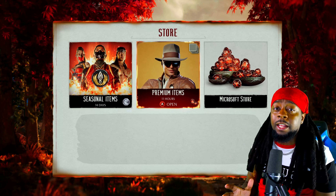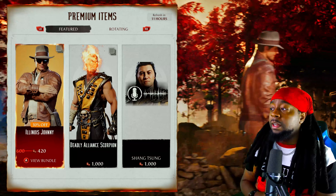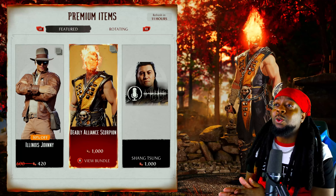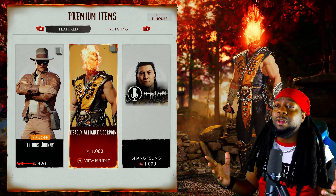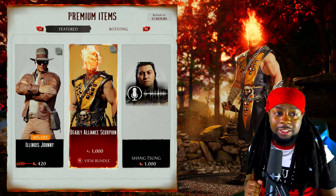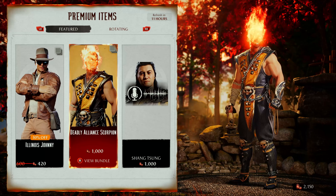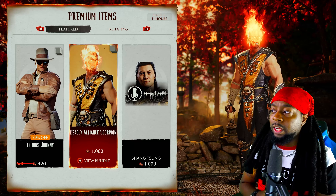So if you want this outfit — and I'm telling you, you definitely want it — make sure you go get it. We have Deadly Alliance Scorpion here y'all. So beautiful. I gotta get out the way because y'all gotta see this. Check out the beauty of that costume y'all. We're gonna go look at it in the raw screen here in a minute.